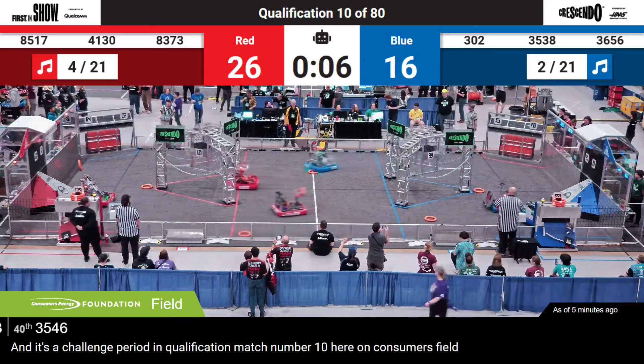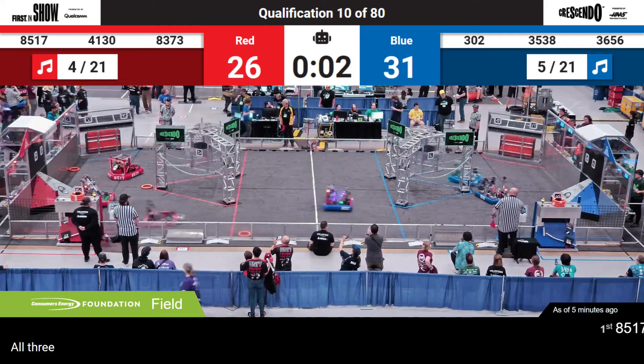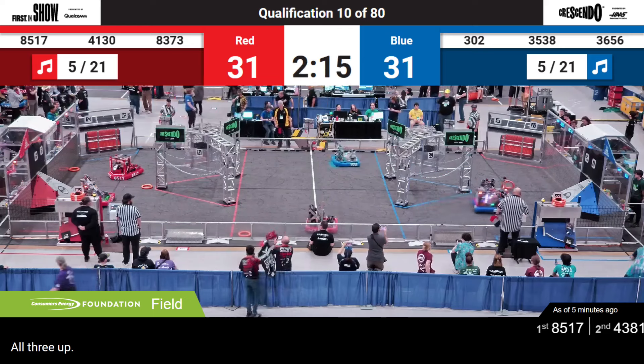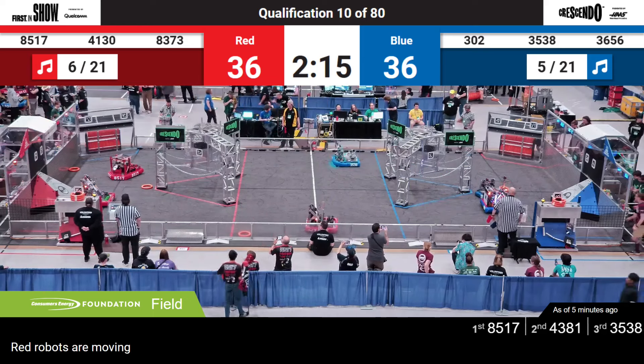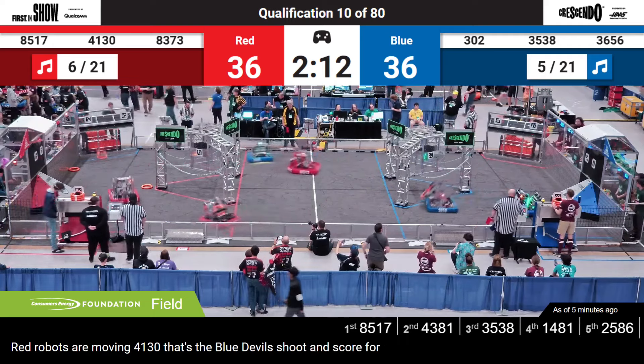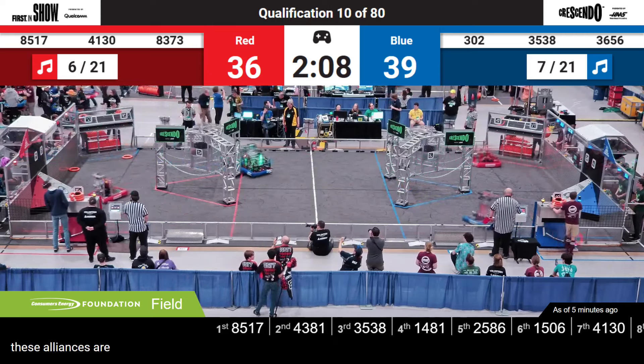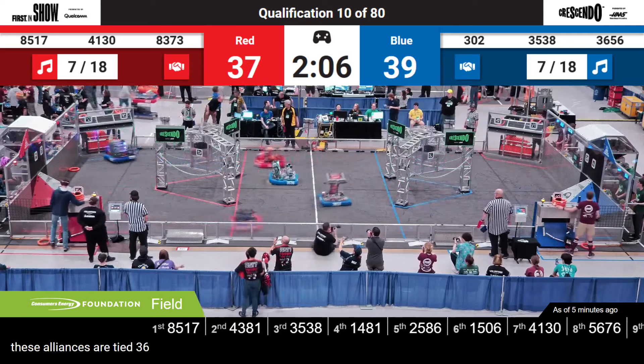See two notes going up for blue, make it three — all three up. Red robots are moving. 41-30, that's the blue devils. Shoot and score for red as we move into the tele-operated period. These alliances are tied, 36 points apiece.